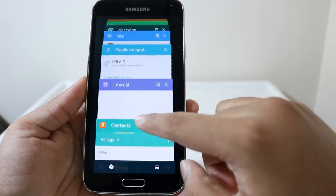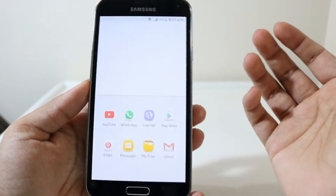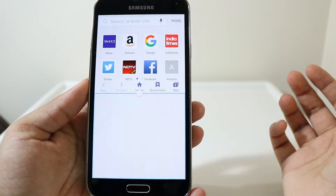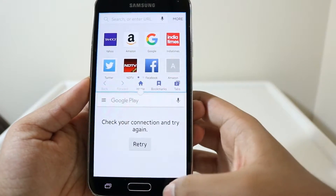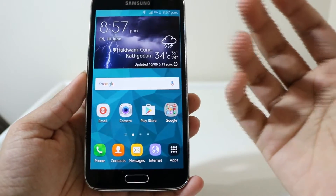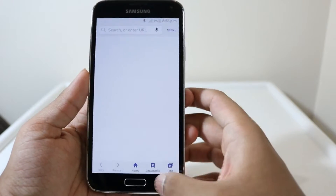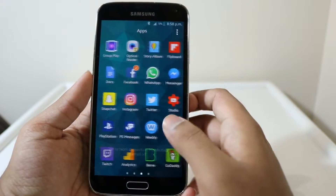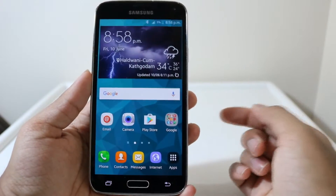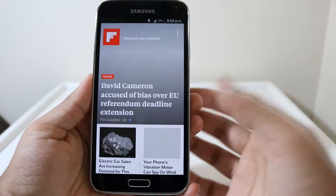One new feature is that I can launch multi-window directly from the recent apps menu — these icons allow me to engage multi-window directly. Not only are the icons different, but the UI has also changed slightly. There's also another glitch that needs to be fixed: when I'm in an app and open the recent apps menu, it sometimes puts me back to the home screen.